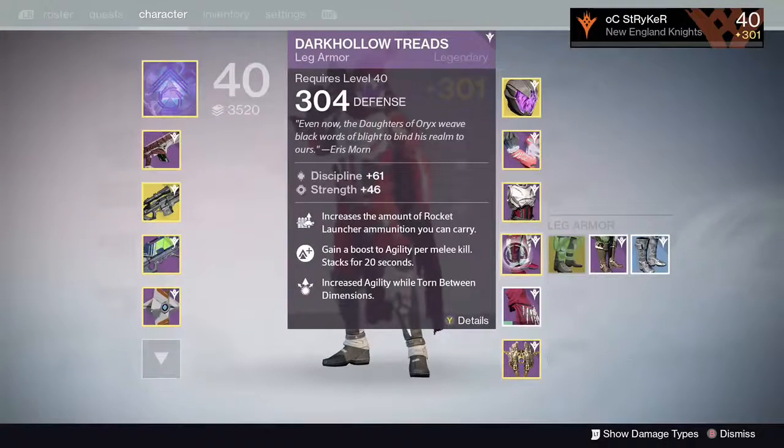These are the raid boots — Dark Hollow Treads. Ended up rolling 304 defense. Discipline and Strength. Increases the amount of rocket launcher ammunition you can carry. Gain a boost to agility for melee kills, stacking for 20 seconds. Increased agility while torn between dimensions — which refers to being the runner collecting the relic in the Oryx encounter. Check out my video on how to kill Oryx for more on that.